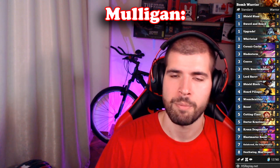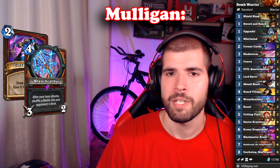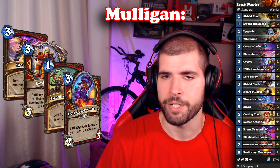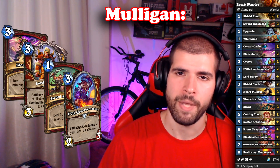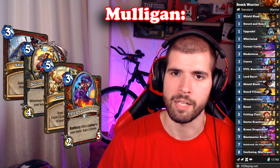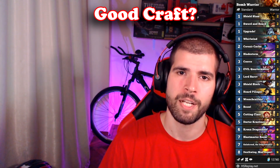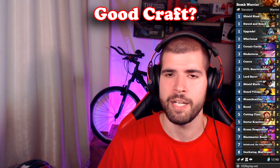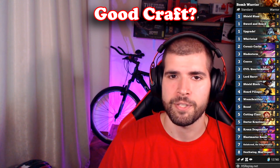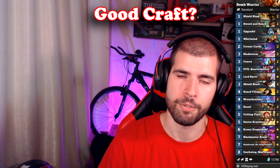For the mulligan, you always want to keep a Corsair Cache, but if you didn't get any of those, keeping a Wrenchcalibur is not wrong either. Keeping cards like Sword and Board, Frightened Flunky, Bladestorm, and even Brawl could be very good for you. And depending on the matchup and your hand, you can even consider keeping Shield Block and even Crust-Enough or Cutting Class. It's a deck definitely worth crafting if you enjoy the playstyle. It's not a cheap deck, but it definitely proved itself as a strong deck and I do believe it's gonna remain strong even after the new expansion drops, so you can consider it as a long term investment. Other than that, Big Warrior and Risky Skipper Bomb Warrior are also doing pretty good.